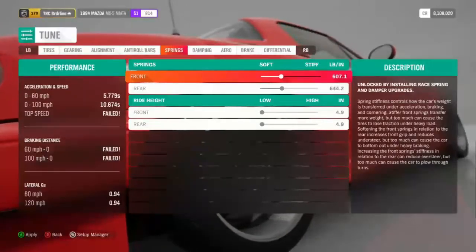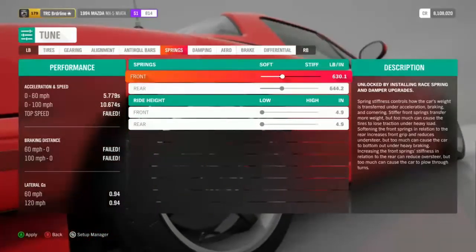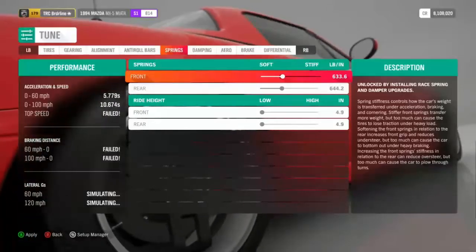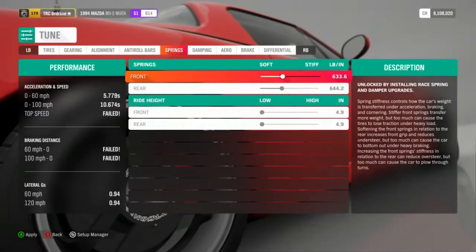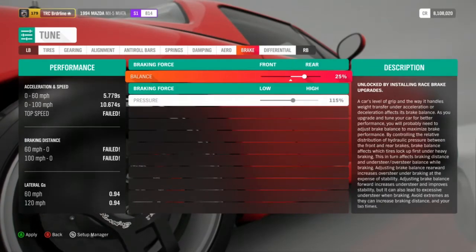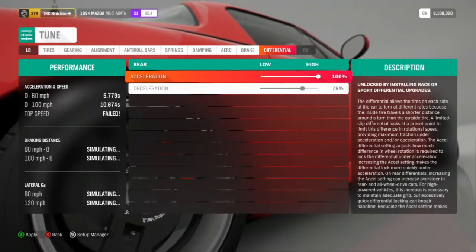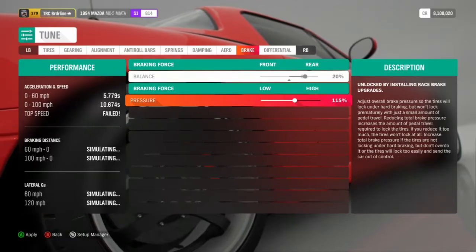The stiffer your springs are, the less responsive your steering is going to be. We're going to increase the stiffness of the fronts to give us a little less response in our steering, so our countersteer won't pull out as quickly. I'm not messing with the damping at all. I am going to push my brake bias back more, lift the deceleration in my differential to 80%, and bump up my brake pressure force to 120.